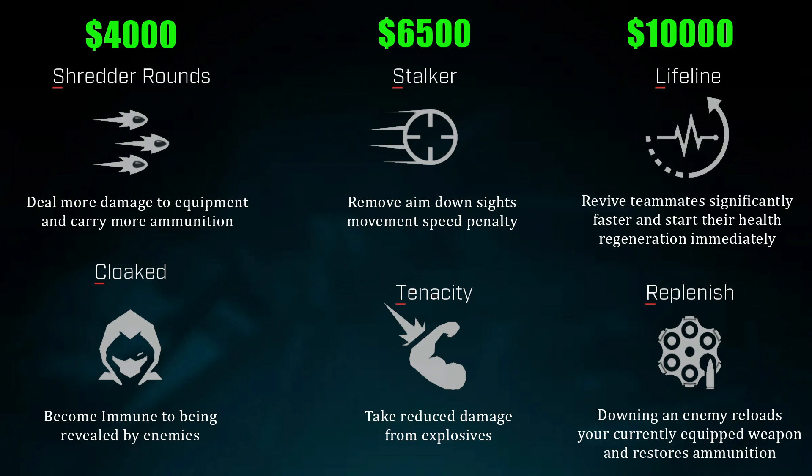The other part of Lifeline is that it starts the health regeneration of whoever you revive immediately. Normally a revived player gets up at 30 health, waits a few seconds, then starts regenerating. With Lifeline, you pick them up at 2.5 seconds and they immediately start regenerating health — meaning they're back in the fight within three or four seconds. It's an amazing perk and a must-buy on Dahlia.